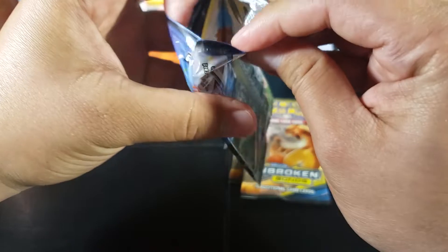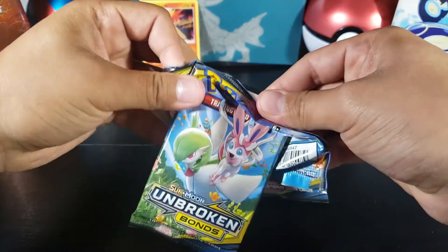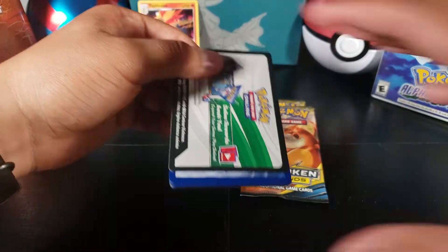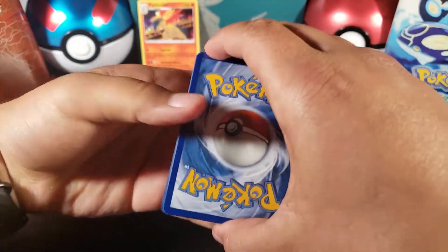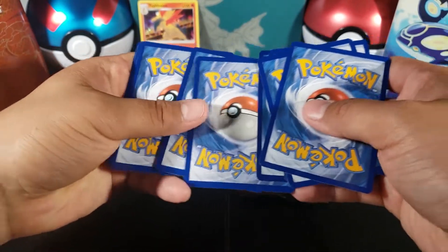I'm hoping for that Charizard Reshiram GX. White code pack for the first pack — white codes are usually better. Let me open this one up.